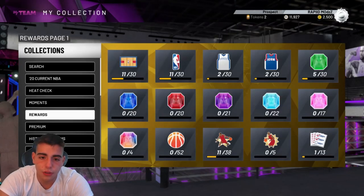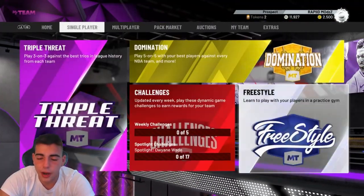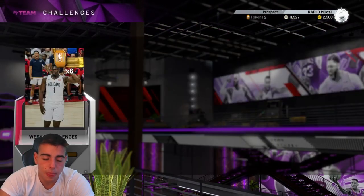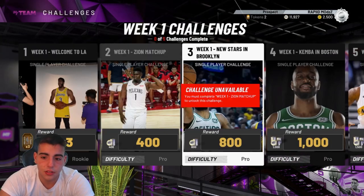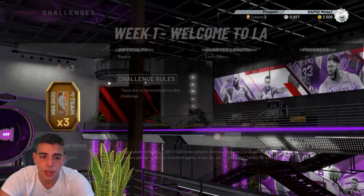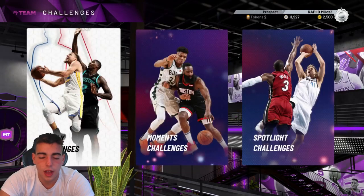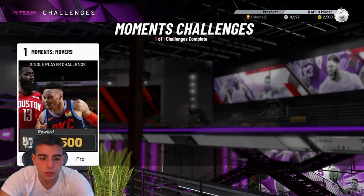That's not the only free stuff you get. If you go over to single player, there are challenges. Let's look at what we get for challenges. We get weekly challenges worth six tokens — you versus the Pelicans and you have to play a couple of games with three-minute quarters. Not bad. Then you've got the moments challenges on pro for 2,500 MT.